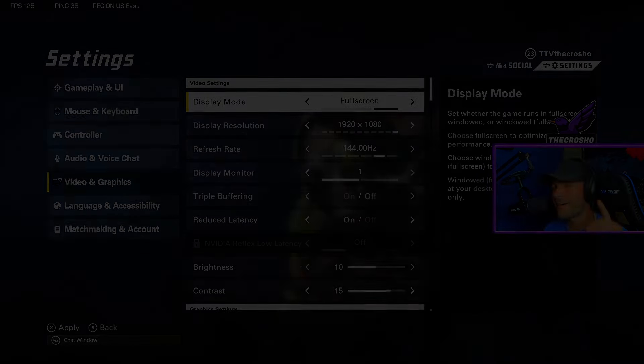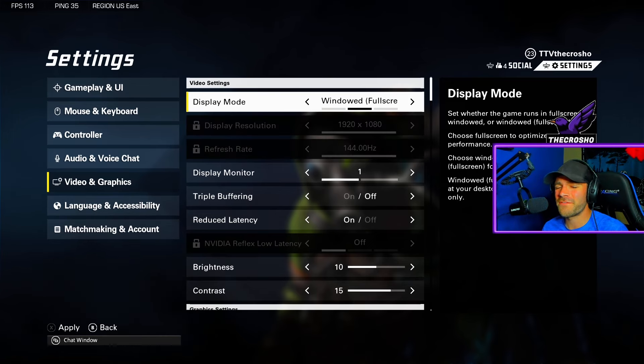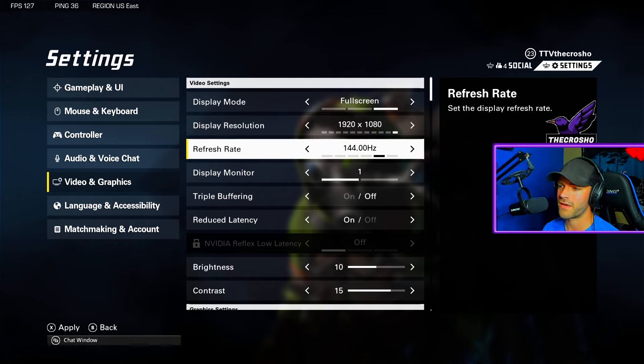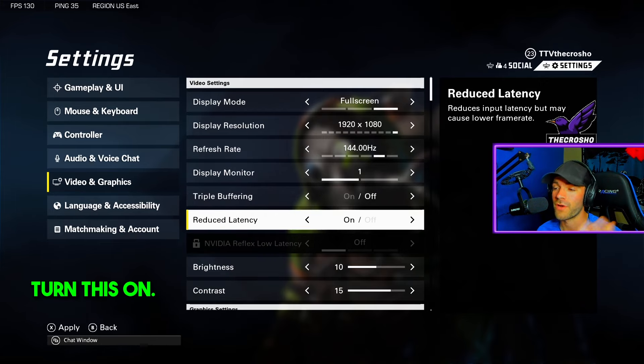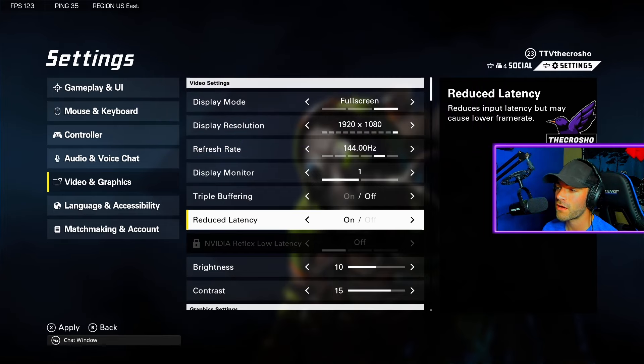Now for the big one — video and graphics. Display mode should be full screen. Windowed full screen can cause stuttering when you tab in and out, so keep it on full screen. For resolution, if you like native keep it there; if you like stretched try it. Refresh rate should be set to your monitor's highest refresh rate. Triple buffering should be off to avoid input latency, and reduced latency should be on so your inputs come through faster.